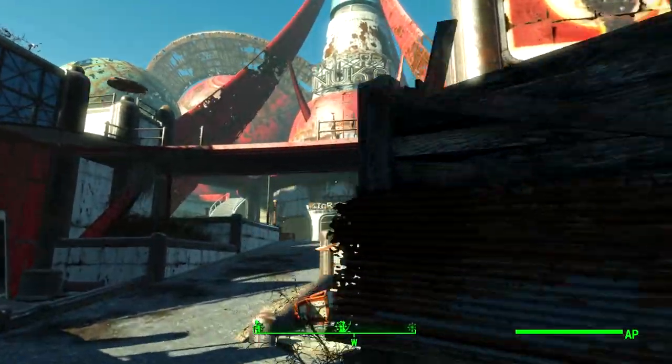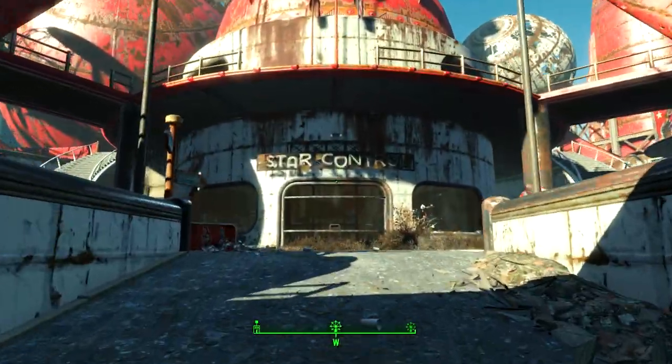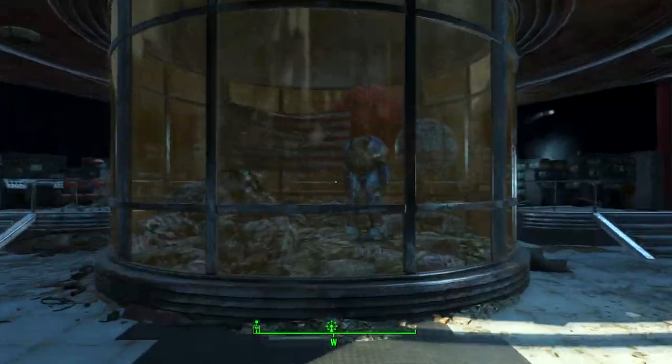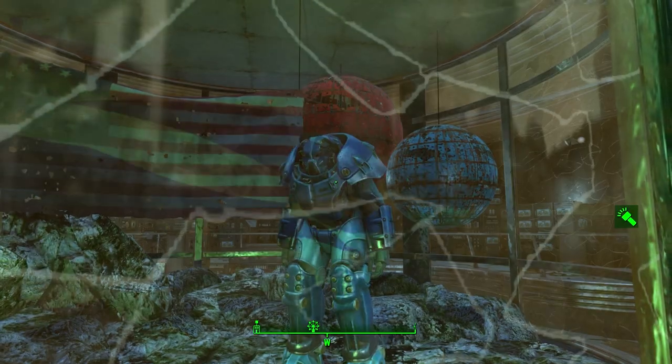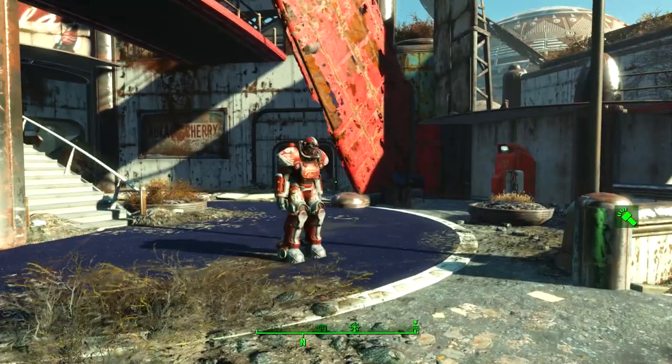The paint scheme on this armor — kind of like an electric blue that has faded into a dark color — just looks insane. Once you get to the foot of this building you can open the glass door, and as you can see the unique power armor is currently trapped within this glass box.